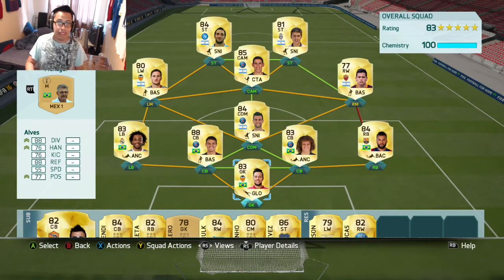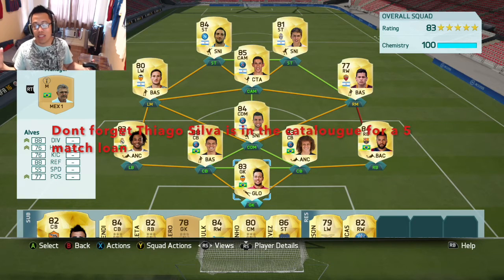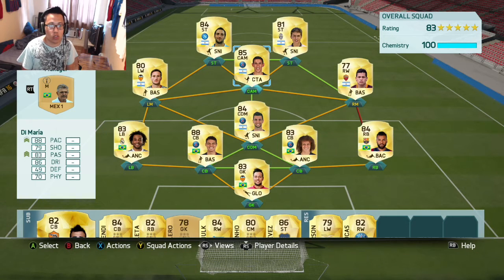This is a full 11 of Argentinian and Brazilian players, but you don't need a full 11 — you just need eight. Out of these you can choose your own eight, but I feel like these are probably the best eight under a 50k squad, which is what I built the team on. As you guys can see, it's a 4-1-2-1-2.